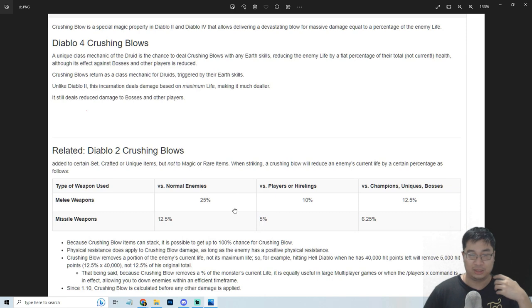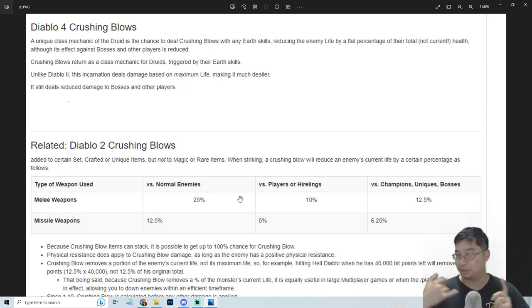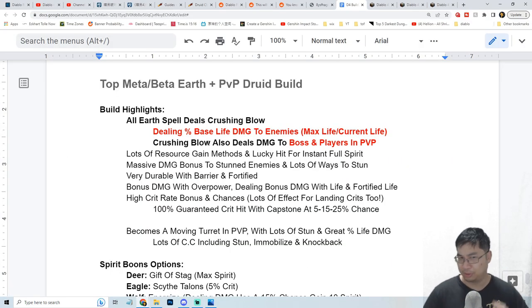Currently we're not sure of the full list of items, but there will likely be legendaries and rare items that can provide more Crushing Blow chances and multipliers for this druid theme. Because Crushing Blow does consistent percentage-based damage to bosses and players, it can be very powerful against world bosses and also very powerful against players in PvP.